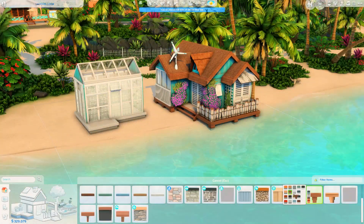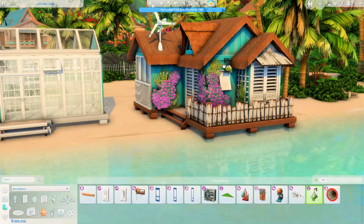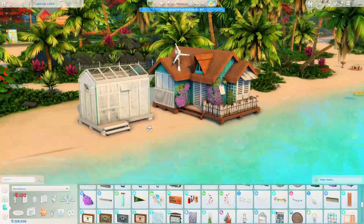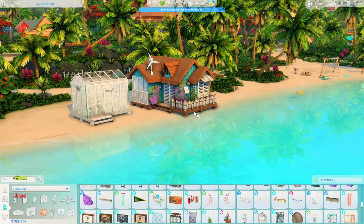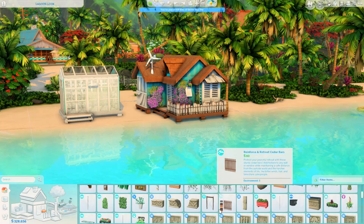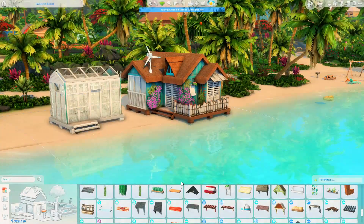It's also worth noting here — I do believe I end up changing the colour scheme of the greenhouse. I can't remember exactly when I do it, but I change it simply because it was just looking a little bit too bright and a little bit out of place. I decided to change it to sort of match the more brownish tone in the roof of the actual house itself, and I just think it looks so much better. So don't panic in the moment — we do go and change that.